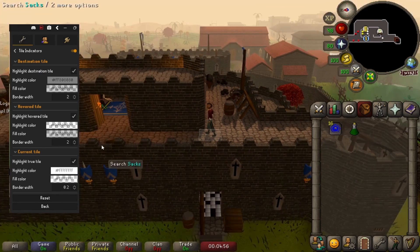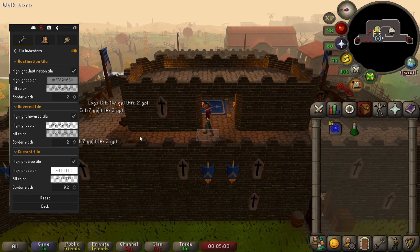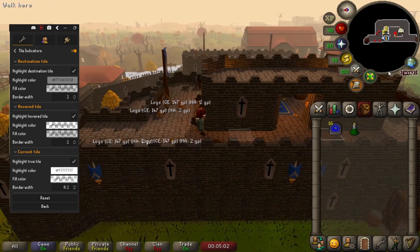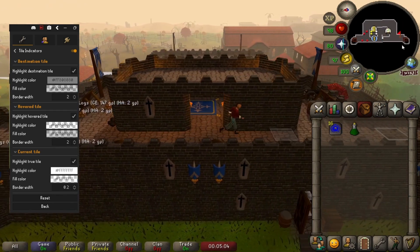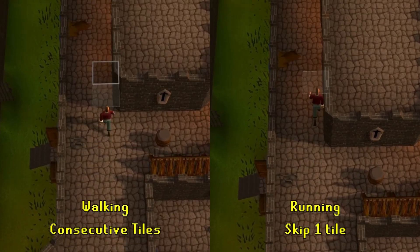If you're new to the concept of a true tile, your character icon isn't actually where the game registers you as being — it's always a few tiles behind your true tile. We can demonstrate this by walking or running. Notice how the true tile is slightly in front of my character.